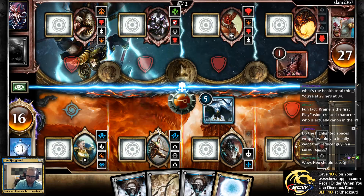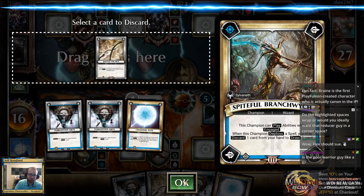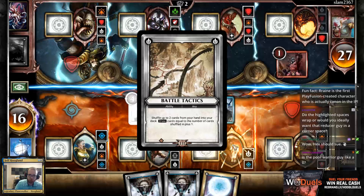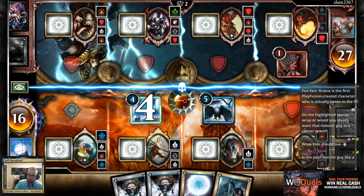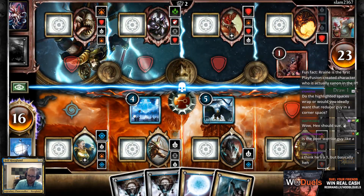The highlighted spaces don't warp — they just don't count. So if you put this guy in the corner, he'll reduce his damage if just the guy to his left is occupied, which is not ideal.